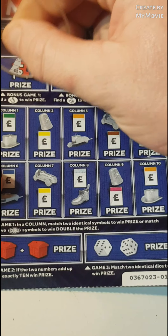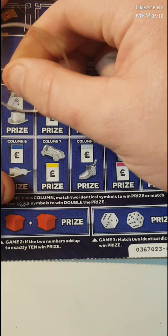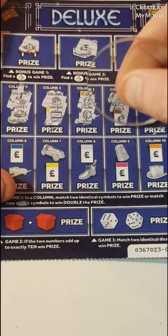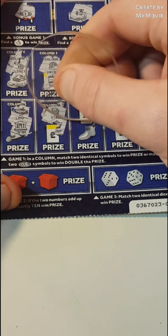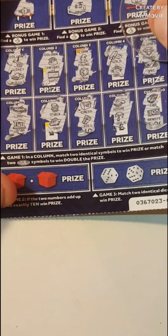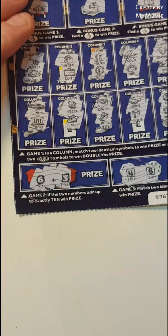Let's have a look. We have a watch, a water tap, and a safe, so nothing there. Can we match two? Nothing on the top line. Nothing on that one. Can we match two dice? Four and six, nope. Can we add up to 10? Six, seven, eight, nine - no we cannot, so nothing on that one.